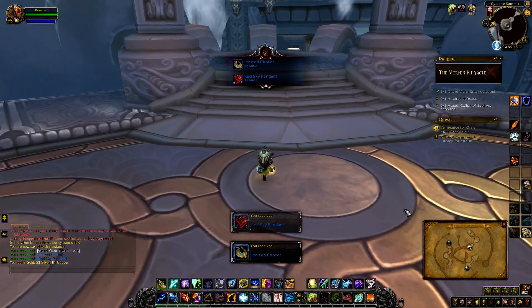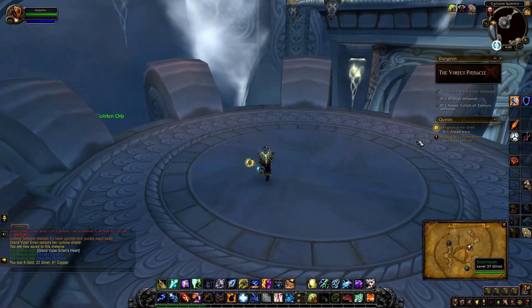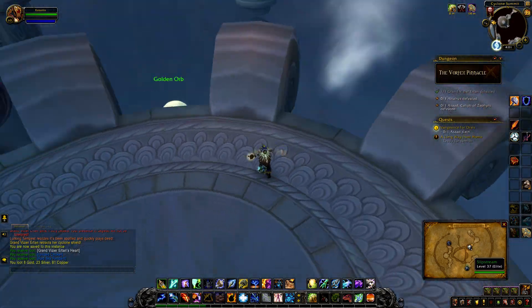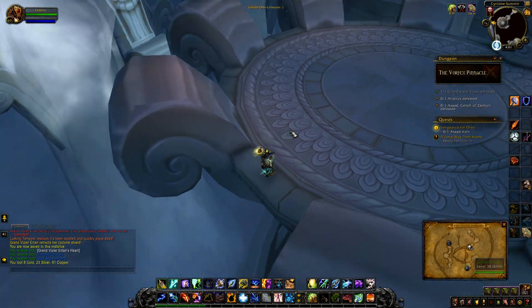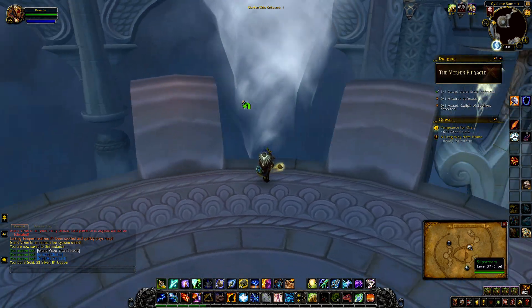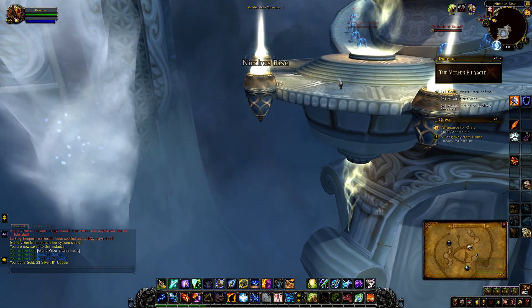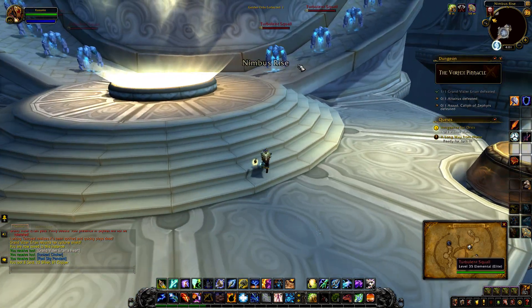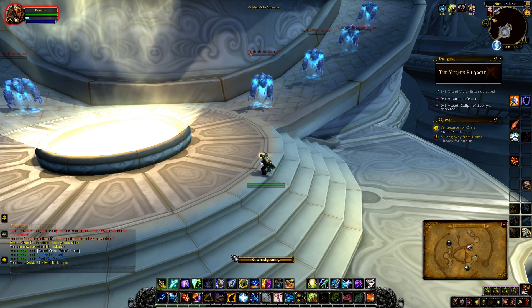I have two quests active for this area: one is to loot her heart and the other is to slay the final boss. There's a golden orb right here that I just looted - the achievement requires looting five of these. They appear in different areas per run, so you've got to keep your eye out. Sometimes they'll appear in the next boss area.